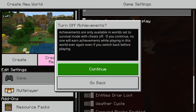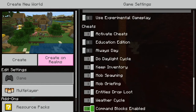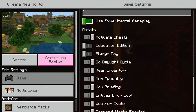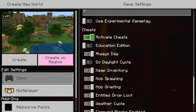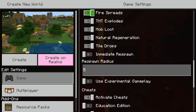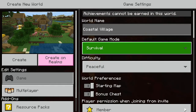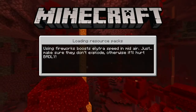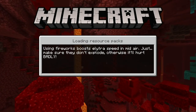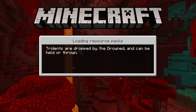You always want to activate cheats when you're starting, and usually you want to do keep inventory so when you die you won't lose anything. Next, usually — not always — you want always day if you start, so there is no nighttime. So these are the settings for survival, and I'm going to create it and then hop into creative to show you the different types of weapons and how to get them.